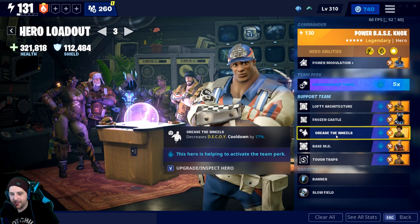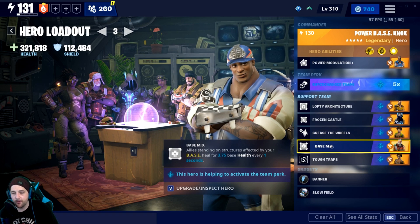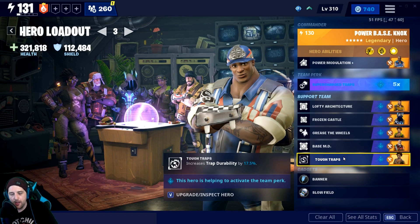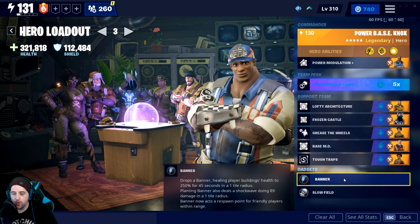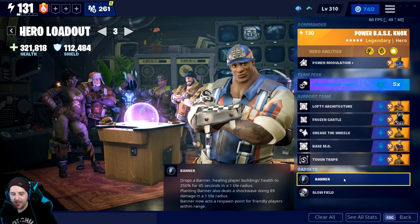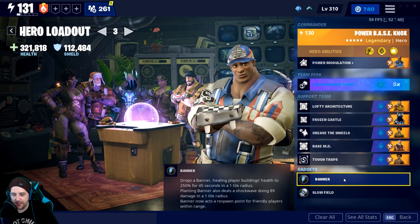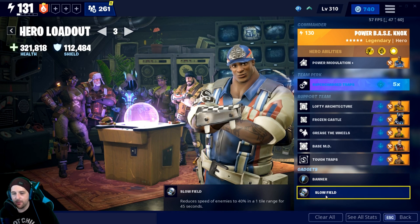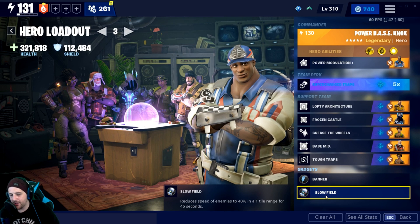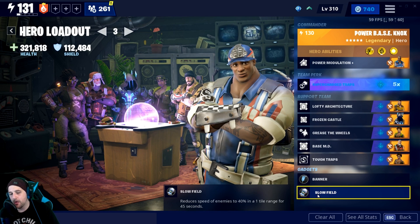Grease the Wheels — we're going to need the Decoy to get the husk in the correct position. Base MD is something you don't have to bring. Tough Traps just helps out with the durability, but you don't need it depending on how your hero is built and your survivor squads. Lastly, this is important: make sure to bring Banner. Banner is very important for this build, as it beefs up your walls when things might get a little dicey, and basically allows you to run around, fix what needs to be fixed, and call it a day. Stay away from Wall Weakening if you can, but it is doable with Wall Weakening. The last thing to talk about is bring Slow Field, because we're kiting husks around. You don't want to die, you're not bringing a heal, so being able to avoid them and get them where you need to go is very, very helpful.